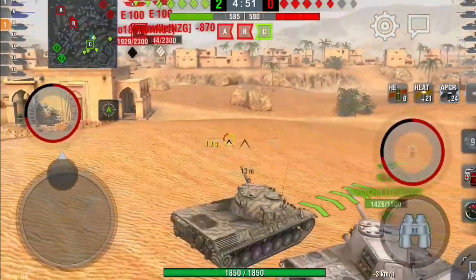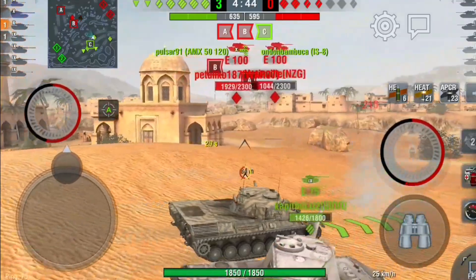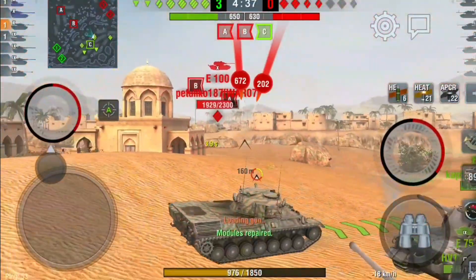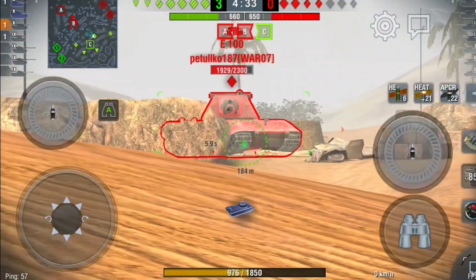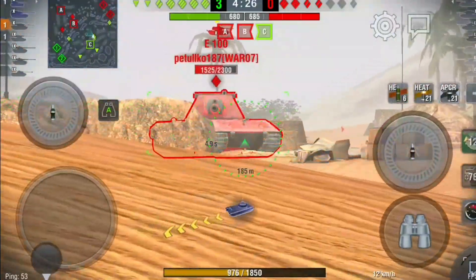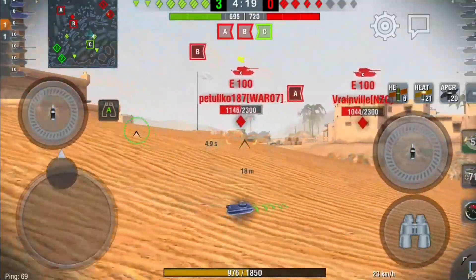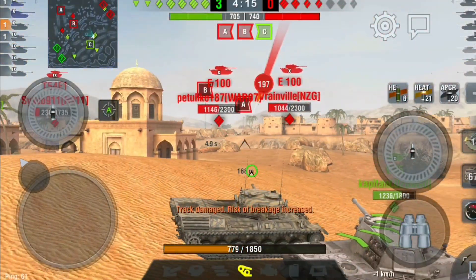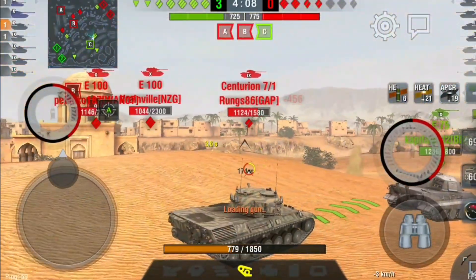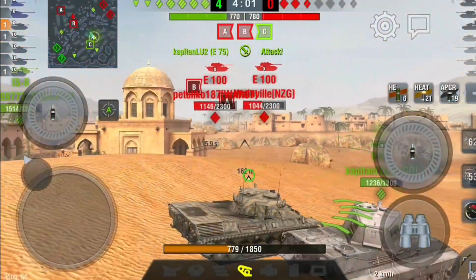I get a nice sneaky track shot into the E100. The IS-8 comes out, I shoot him once and our AMX takes him out. Then the E100 pokes out, shoots me, and I get shot again. Straight away I've made one silly mistake and lost half my health. We're now pretty much level on cap points — we need to start doing something because they've only got four tanks left but have two caps. I was shot again and didn't do much damage. The Centurion 7-1 is there looking our way. Our IS-8 takes out the T54E1, so now it's time to move.